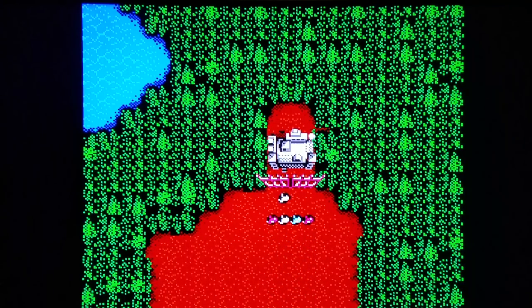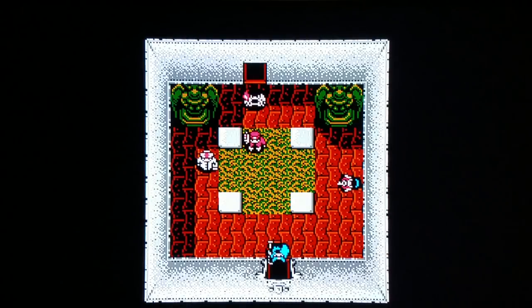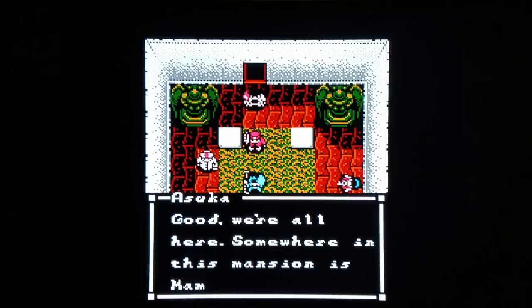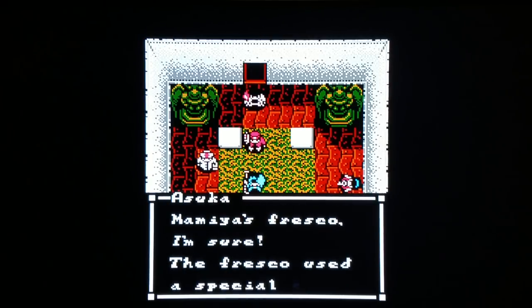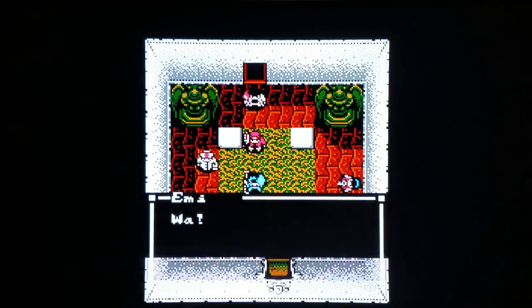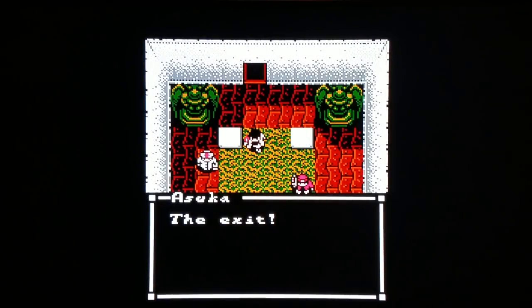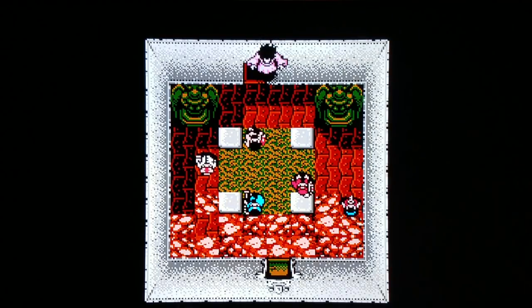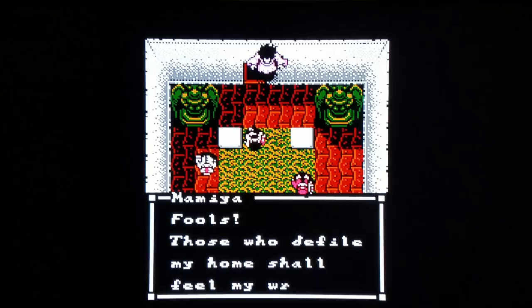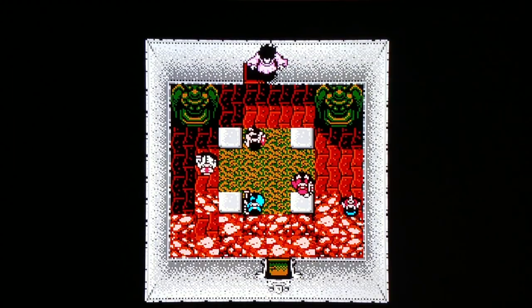You can essentially switch between your various characters and have your different abilities — really cool stuff. Each character has their own special subset of abilities. It's called Sweet Home. If you like RPGs, you like Resident Evil, you like Capcom — definitely check it out.